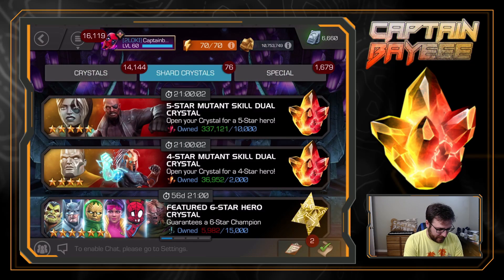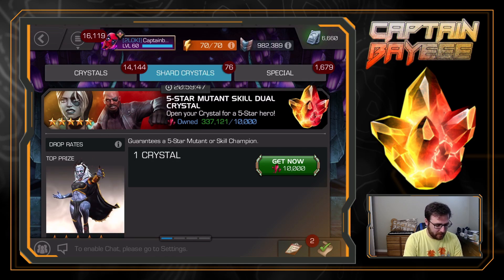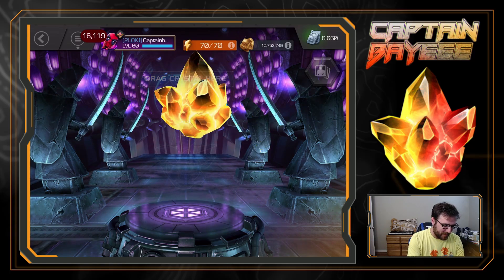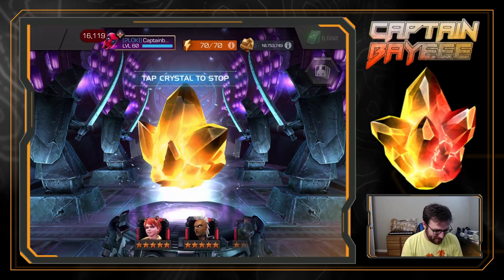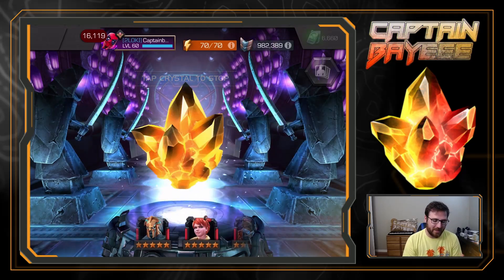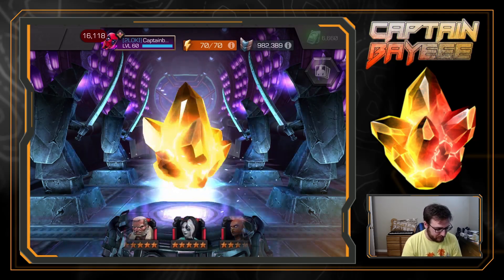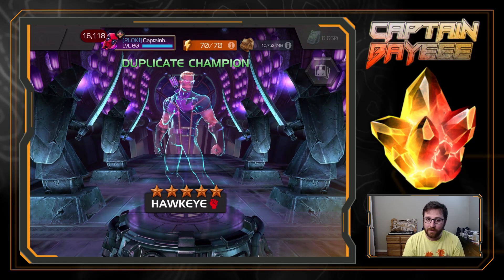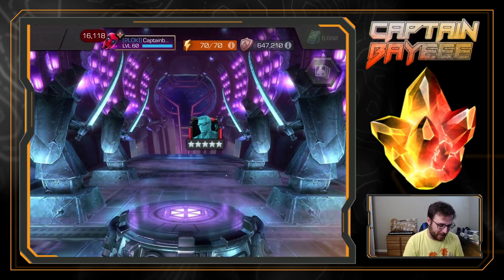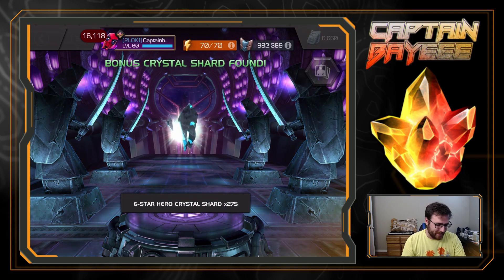Okay so that was nine, now we have one more - I was miscounting. I promise I can count, I am an adult. Last crystal - number ten. I say 'last' but I'm already thinking maybe I'll do more. It's so frustrating - there's only about two or three characters from this crystal that would really be useful. The rest is just ISO. And it's stopping on a Hawkeye - sig 140 for Hawkeye, getting up there to max sig. All natural.